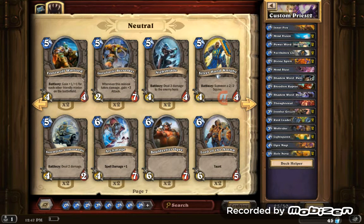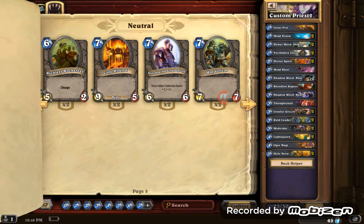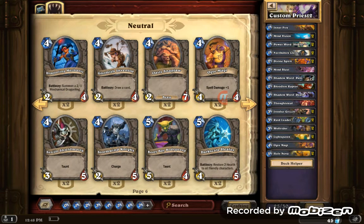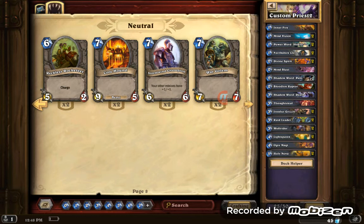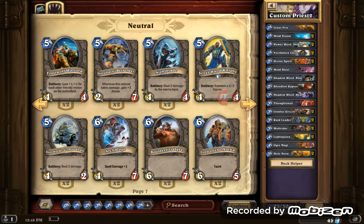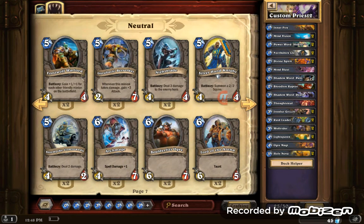Holy Nova is a must in this deck — it's a must. For the last few cards, you want to put in just one big beat stick. Lord of the Arena is a good one to put in there. Frost Wolf Warlord I would go with. Don't try Gahz'rilla — I'd put that in a Mage deck because Mages can do one damage with hero power and target any card, and when Gahz'rilla loses health he gains three attack, which is very broken. Silver Hand Squire isn't a bad card: it gives you a 2/2 plus when you summon Frost Wolf Warlord you'll have a 2/2, a 4/4, and a 6/6.